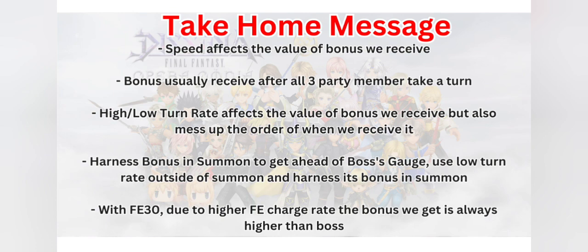Overall with this information, if you are looking into optimization runs — like those done by myself and sometimes Theologica — we get the gauge charged as fast as possible so we can enter summon, then BT phase to outcharge the enemy, then enter our FR and kill the enemy within one FR.